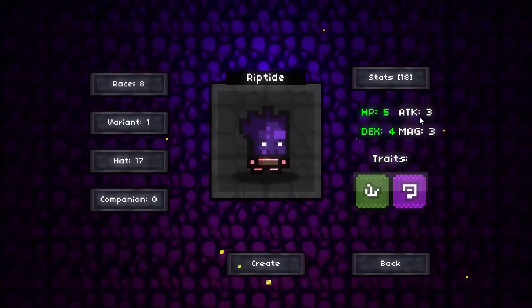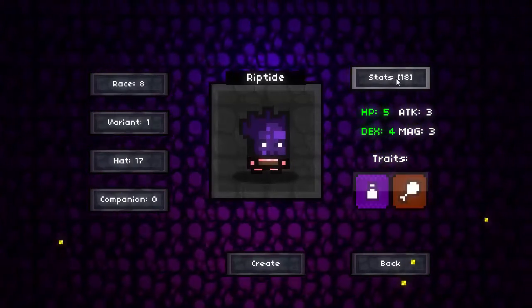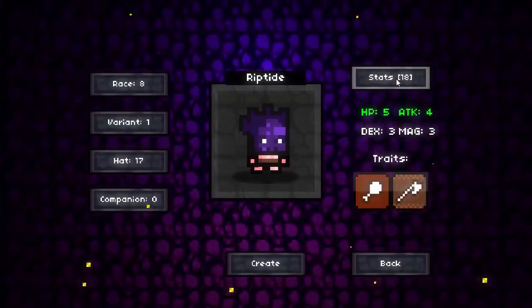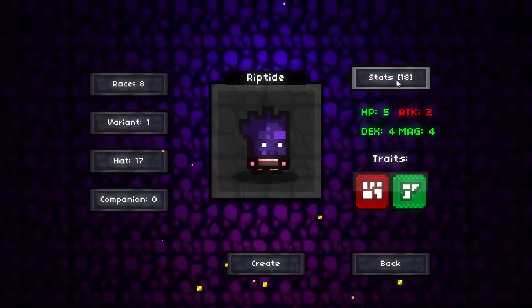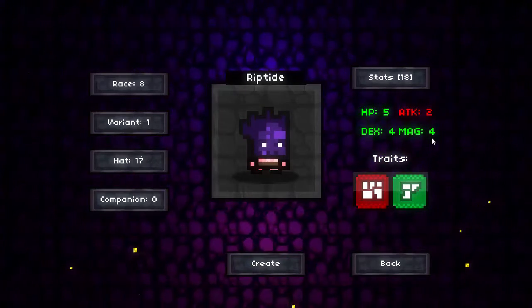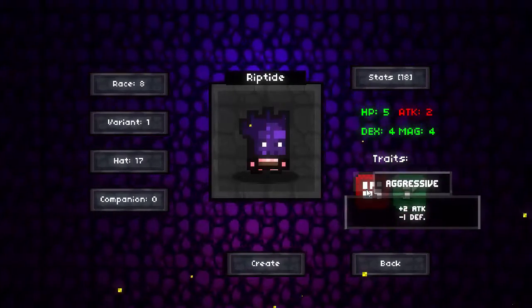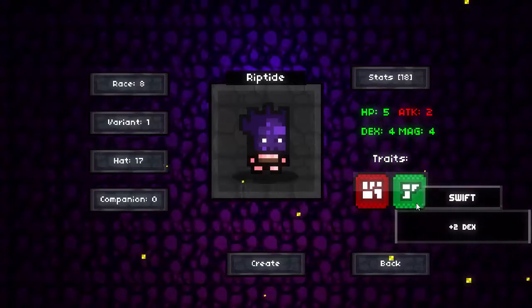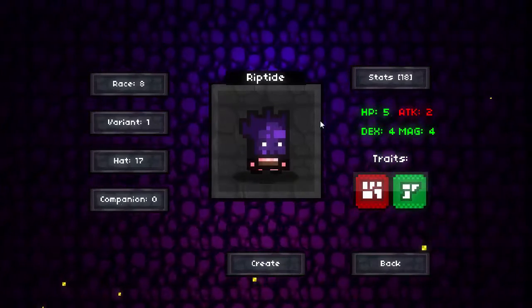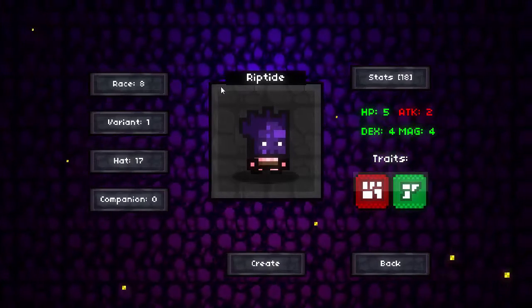For our stats, I've decided to just hit the randomize button 10 times. We start off with 5 HP, 4 dex, and 4 madge. We get a minus attack stat, but we do get plus 2 and plus 2 dex, which is basically useless. Our character name is Riptide. If you guys are excited for this episode, go ahead and leave a like down below.